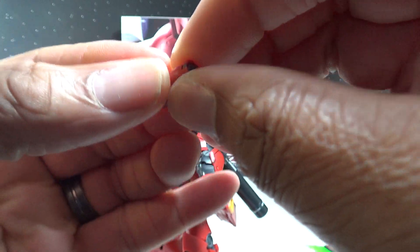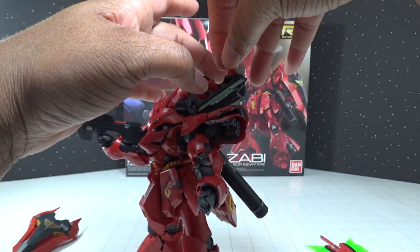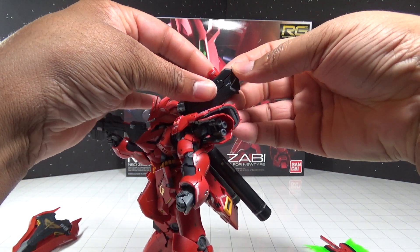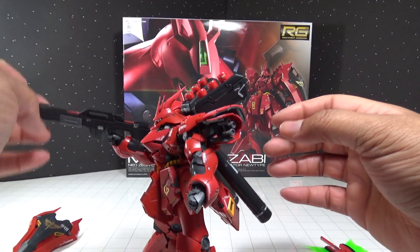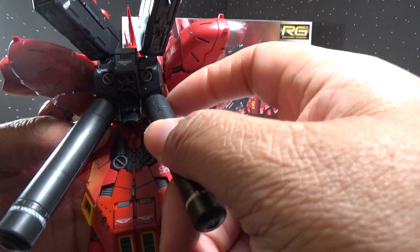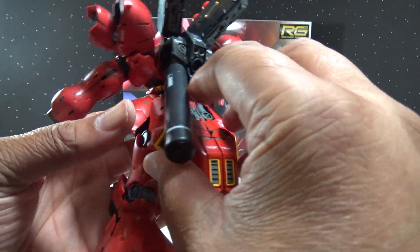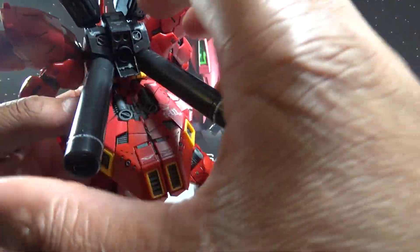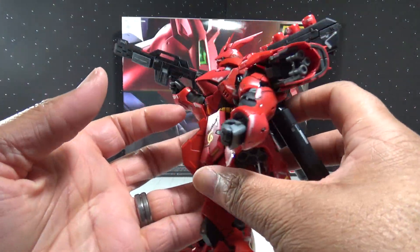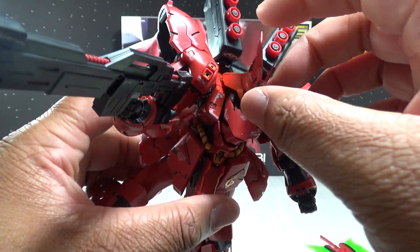I'm going to close that back up. You get six of these little guys. Lock that back into place. You've got the propellant tanks on the back and they stay pretty well in position too. I absolutely love that — it's a very well done design. Just everything about this mobile suit is well done.